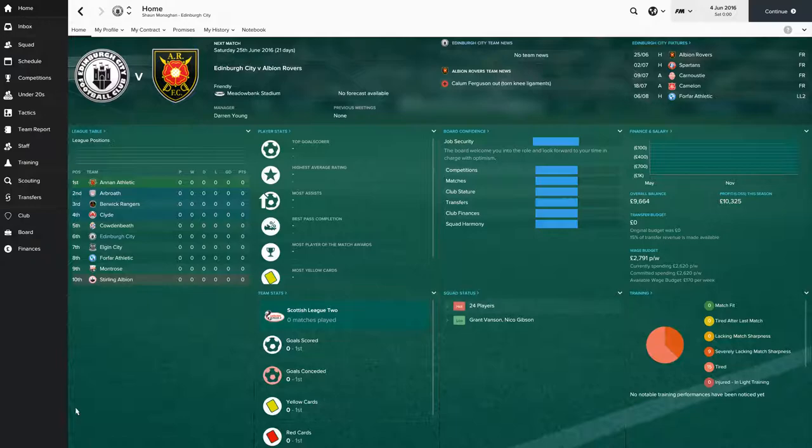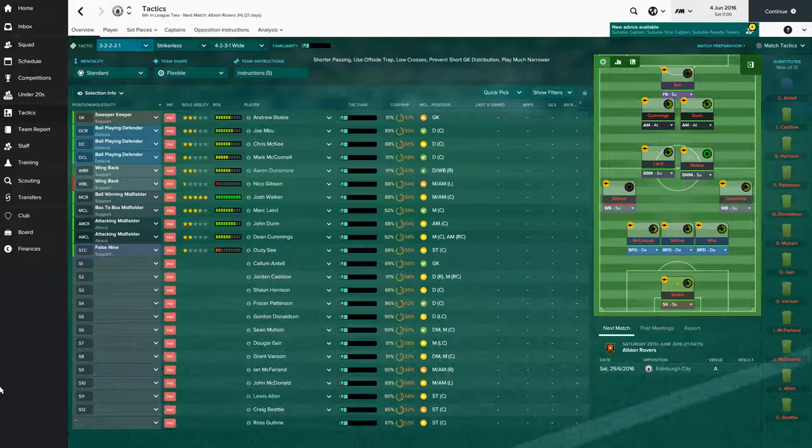So this Edinburgh City save is sort of a companion series, where we're going to be taking on lower league teams. Let's just try and be respectful of these sides — obviously nowhere near the calibre of player that we're used to playing with — but I just figured we'd have a look at it, take it on and see what we can do. So we go to the tactics, and we're trying to play with the tactic that we used for Chelsea.